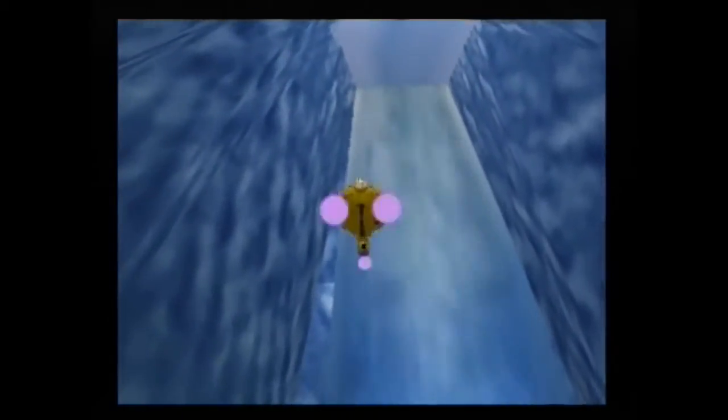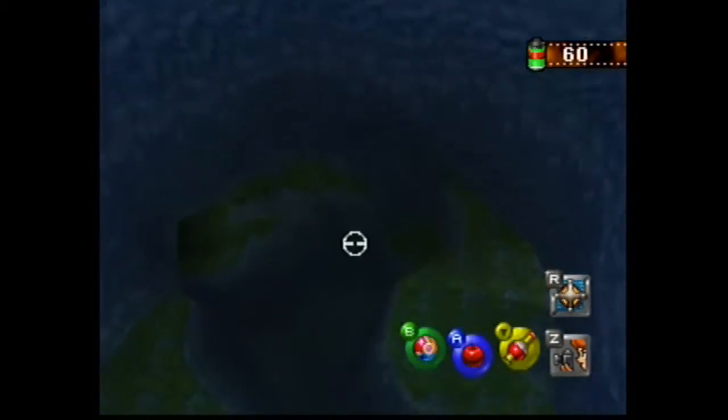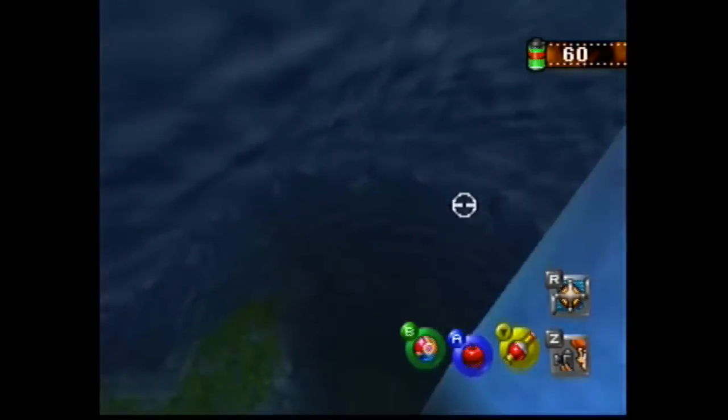You first pick the cave stage. You can look to the left once you get to the cave and you will see two Grimers. Take a few pictures of both those Grimers.